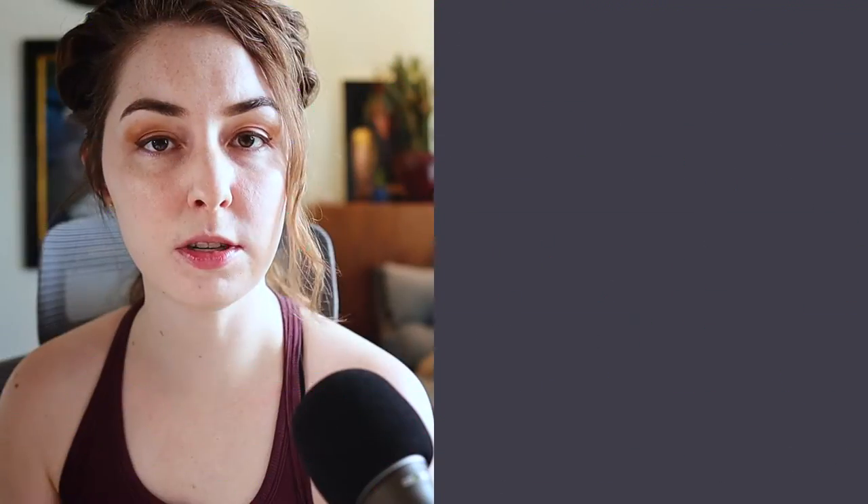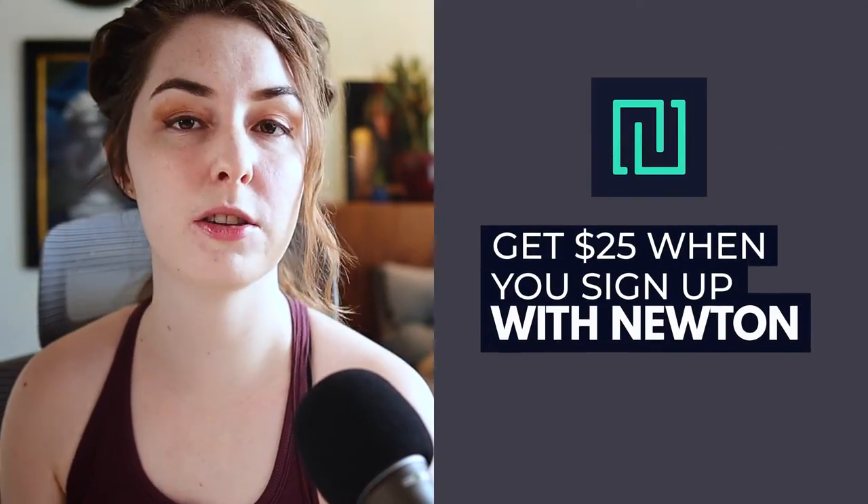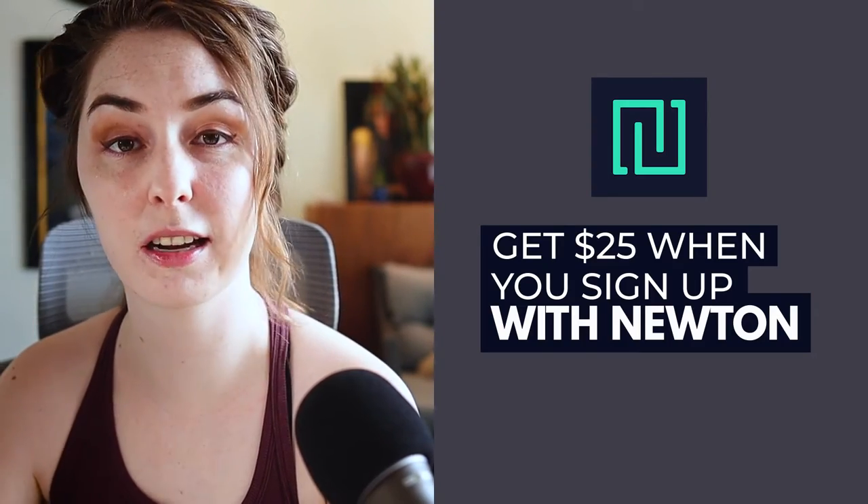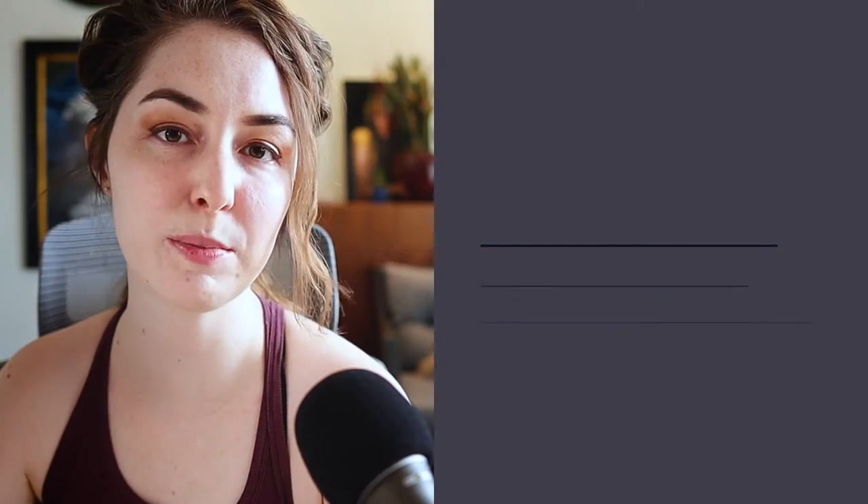You're going to need to buy some Matic on an exchange that allows you to withdraw to the Polygon Network. I'm based in Canada and I use Newton to buy my crypto — they do allow you to buy Matic and withdraw it to the Polygon Network. If you sign up for Newton using my link in the description below, you'll get an extra $25 added to your account when you sign up and fund your account with at least $100.